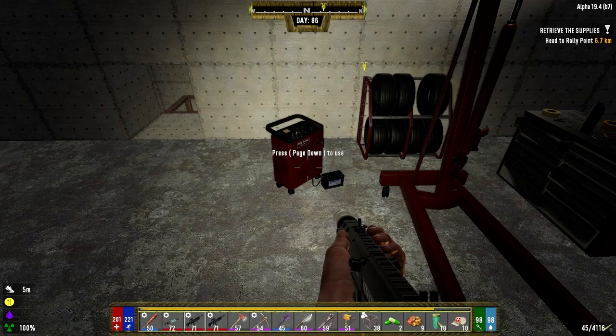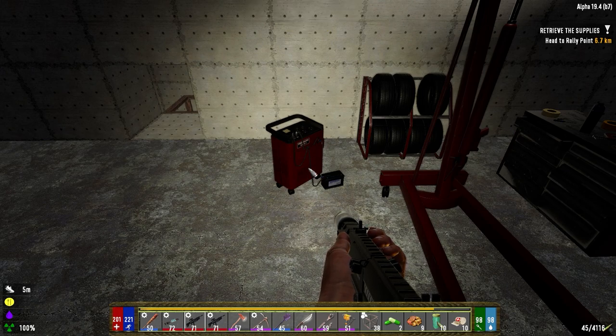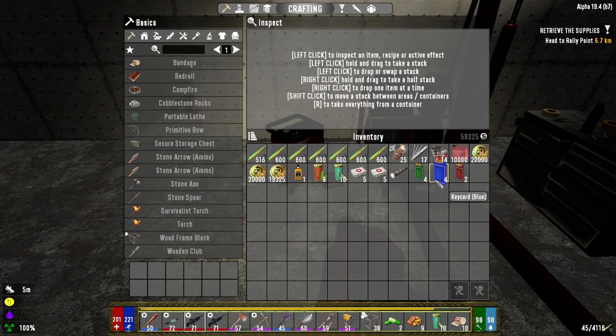Hey everybody, welcome back to the channel and another episode of my Darkness Falls series. So I spent most of the day yesterday driving back home to get our freaking key card. I got two red and a bunch of these ones. We have a bunch more in reserve. I think it's just the green one I need, but we got a lot of blue, a lot of green, and a few extra red. I just brought them just in case. Restocked on gas.